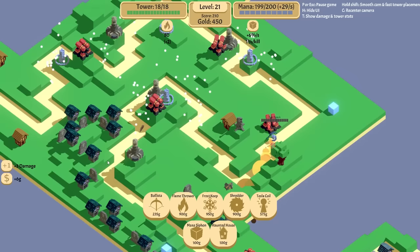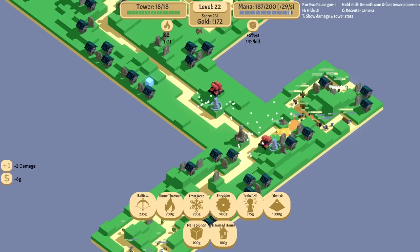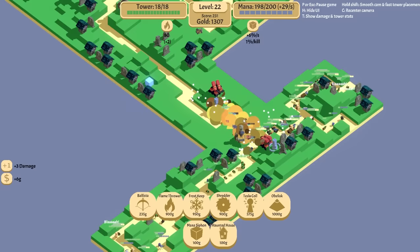Obelisk! Beautiful. Do I want obelisk or mortars? I want obelisk. I can't afford it yet, but that's what I really want. We'll put an obelisk right in here and it should destroy everything. We're going to upgrade it to 50 because that's what you guys told me, and I only listen to comments. I really wish I had poison though.